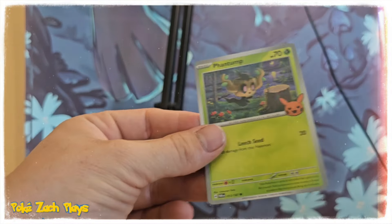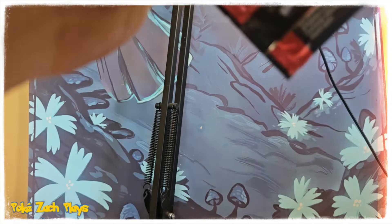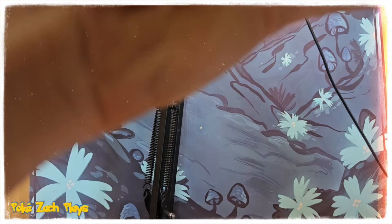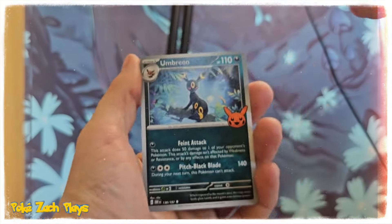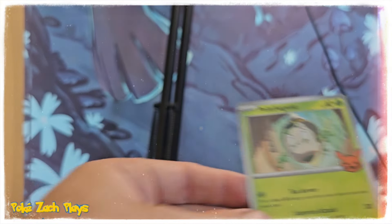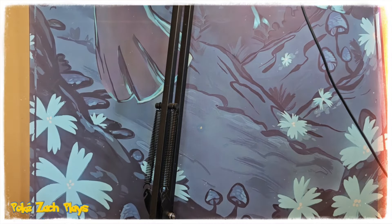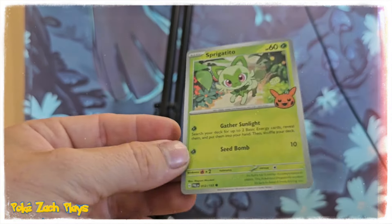We got to keep going — we got a few more packs left. Houndour, Okidogi, and another Trevenant. We got another Umbreon, and we found another Pikachu — nice! We got a Litwick, another Flutter Mane, and a Sprigatito.